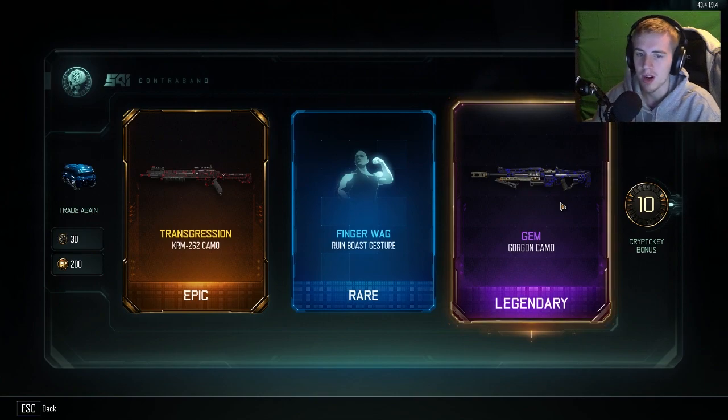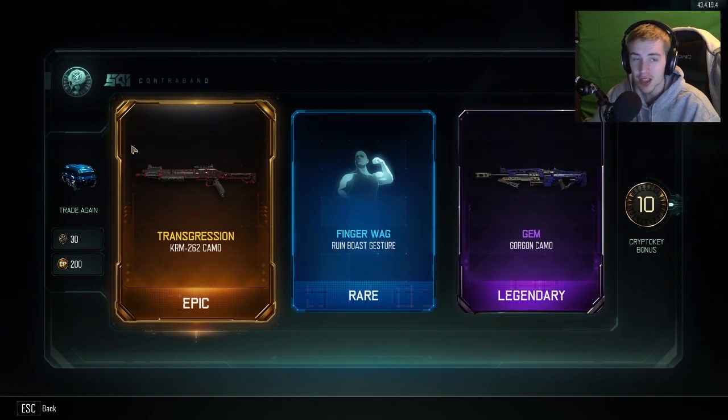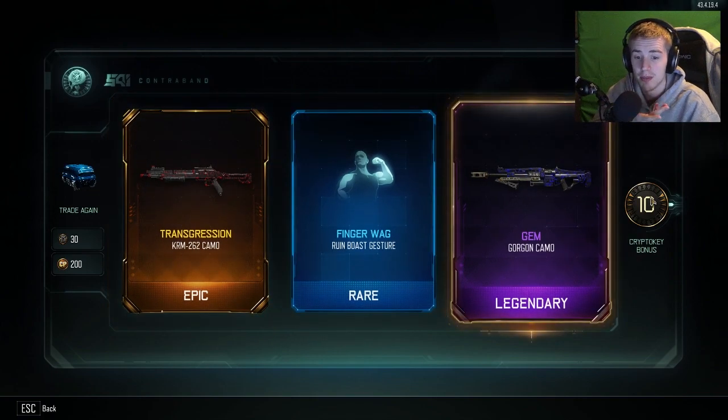Oh, sick! That's awesome. Oh, what does that move? That one looks pretty cool too - the Gem on the Gorgon, which is actually pretty sick. I've been wanting to use this shotgun in a video and now we have the transgression cam, which is pretty epic. That's gonna be really fun to use, I might use that tomorrow in my next video. We also got 10 bonus crypto keys, which is so cool.